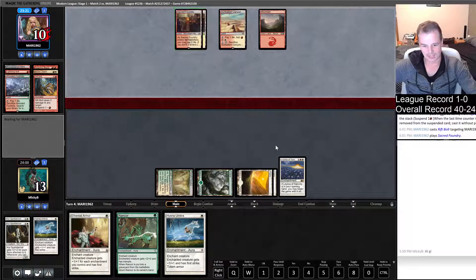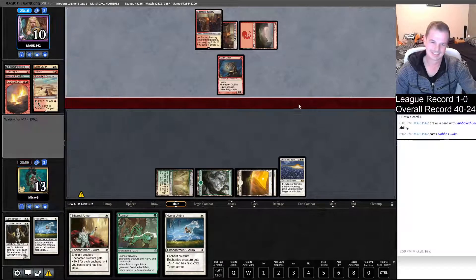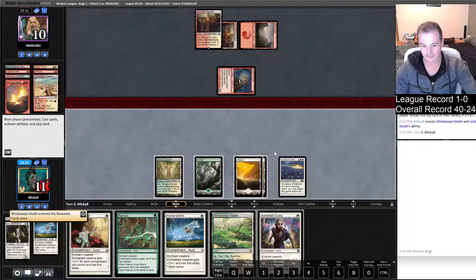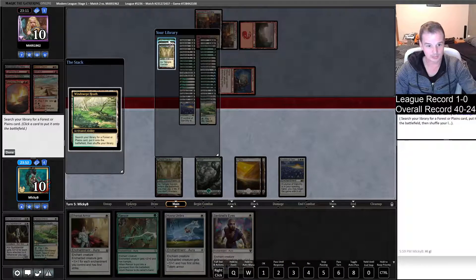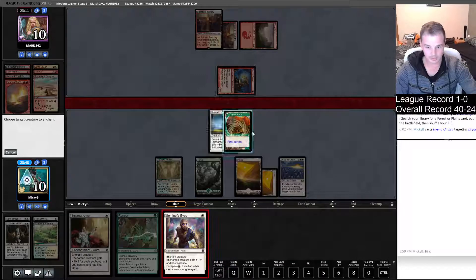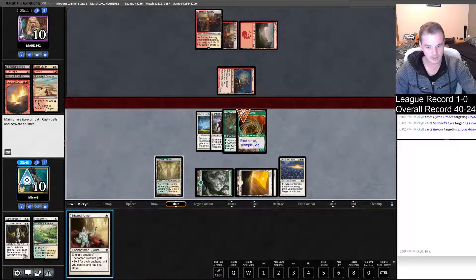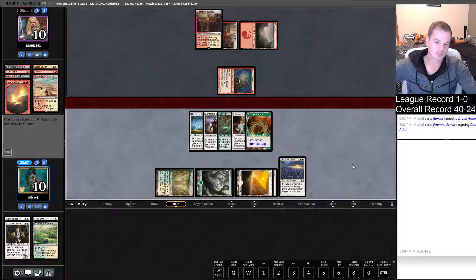Hopefully we draw a hexproof creature, because we'll absolutely smash them from this point if we do. They're cycling — that's a good sign. Go away Goblin Guide. It's a Dryad Arbor — let's go in on Dryad Arbor. Hope that's not a Lightning Bolt. That resolved, let's empty our whole hand and they won't be able to attack us anymore. Textbook victory. Let's go.